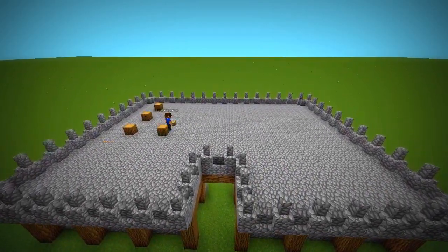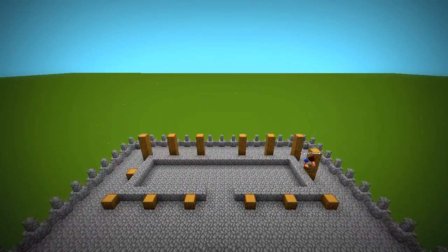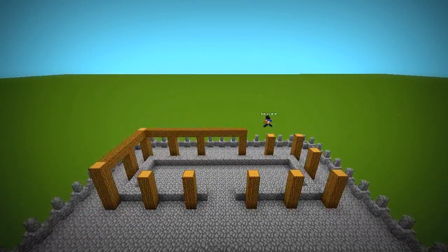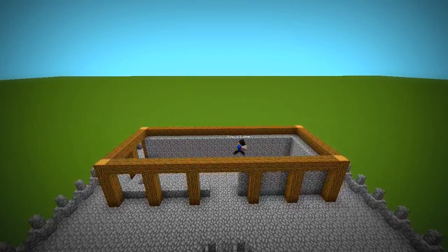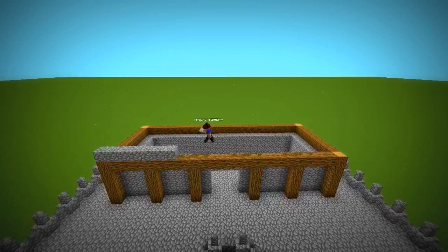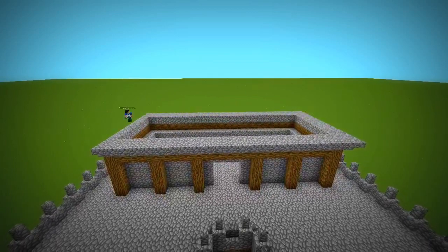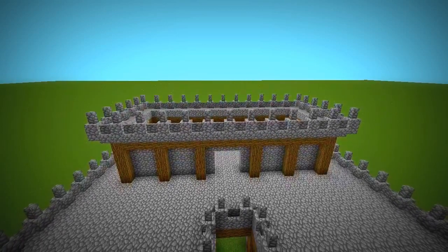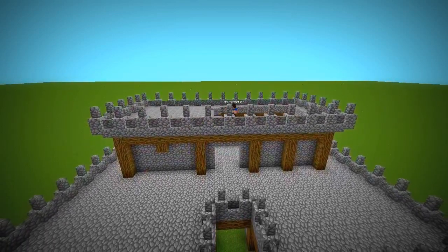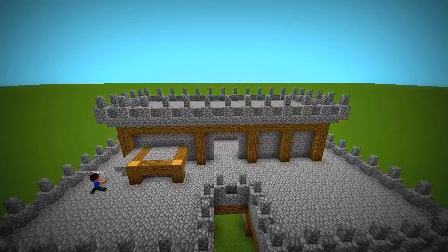Next, use the same steps to add another small room on top of it. Add two small extensions out of it.